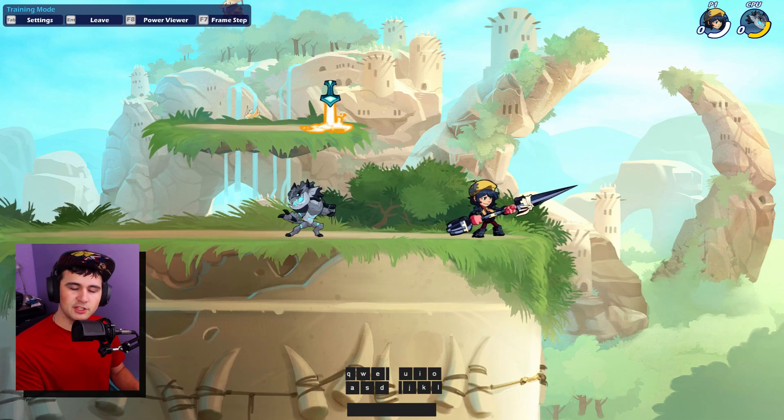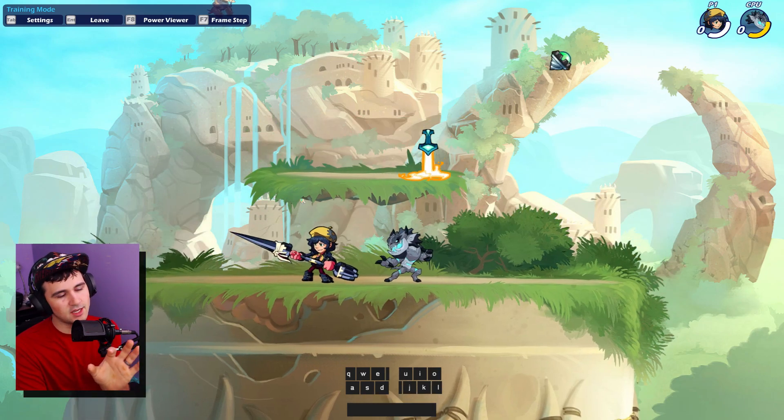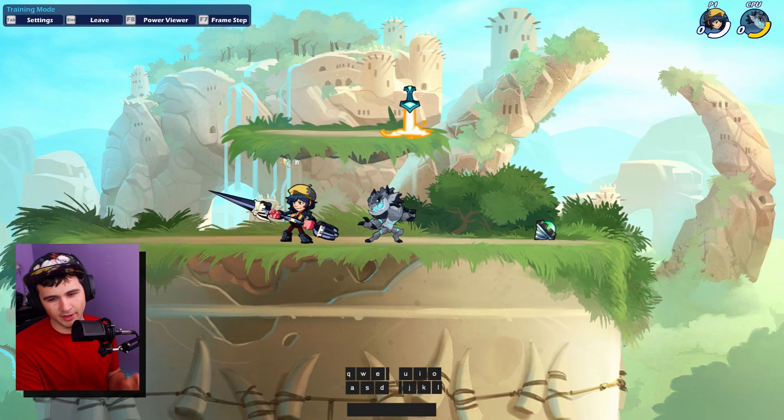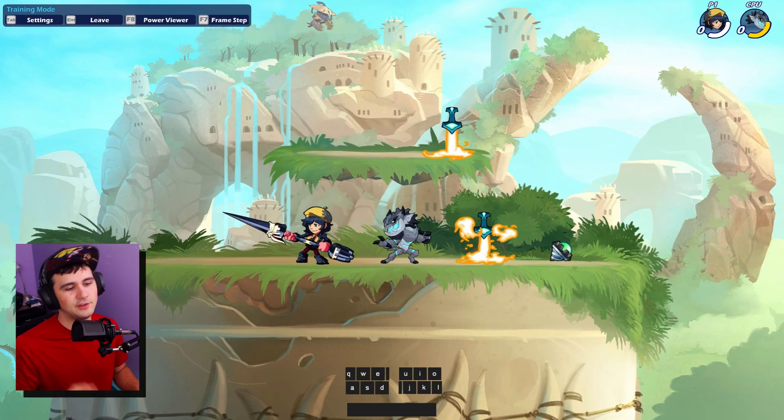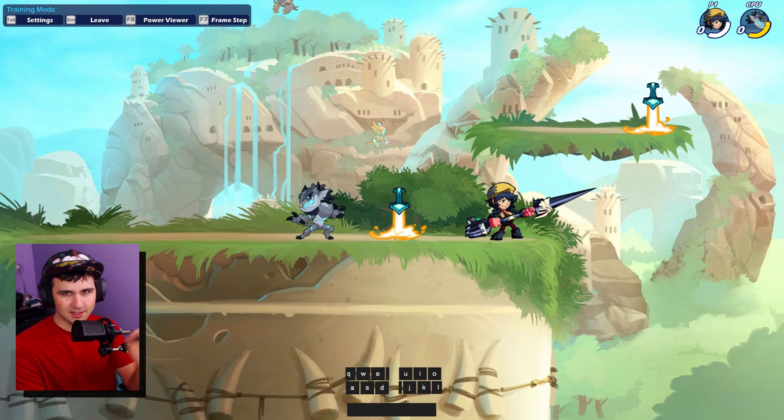I should mention that double chase dodges only work when you hit the opponent while grounded and not in the air. You get a single chase dodge if you hit the opponent in the air.